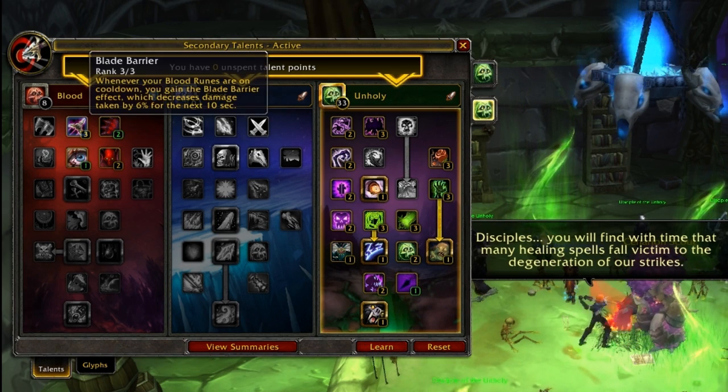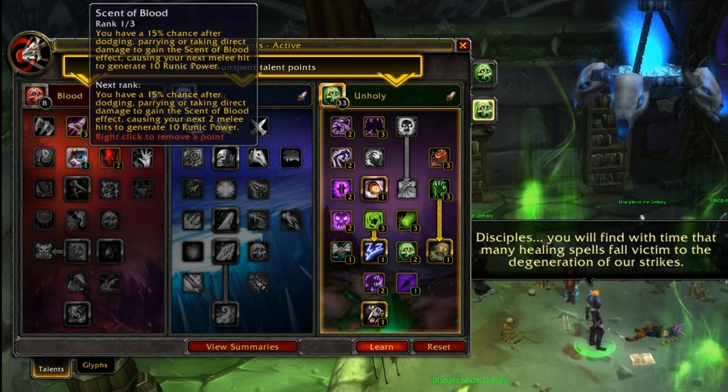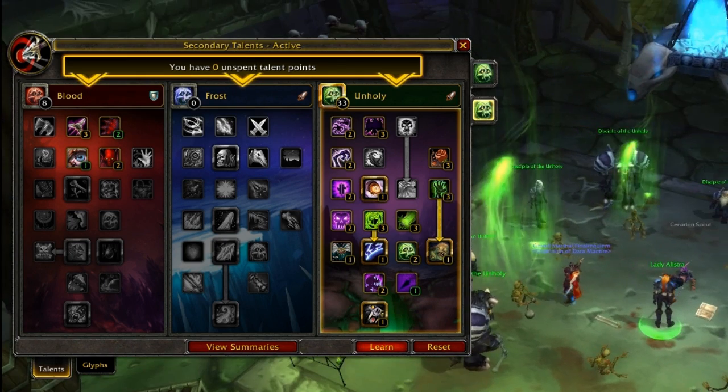10% reduced melee damage, 6% damage reduction, gaining more damage when getting hit if you're just getting trained. I'm not sure if it's worth taking all of it, but yeah, that's kind of what my thoughts are on this so far.